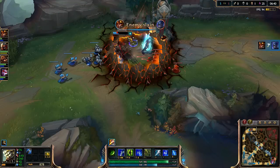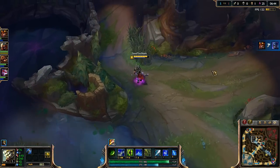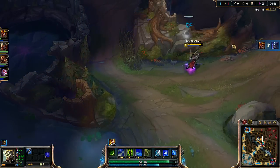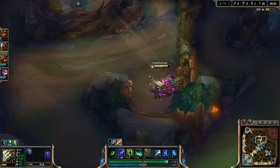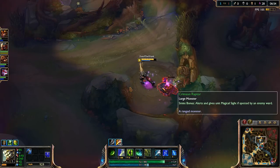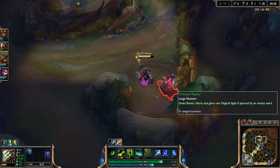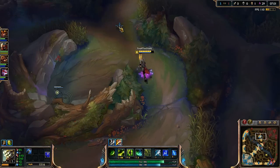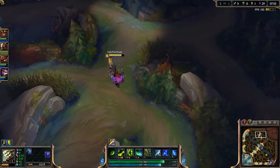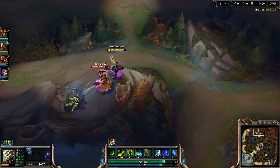Got him out of lane there, got some damage on him. Jarvan's picking up a kill — is he gonna get out? Yes he is, definitely a great job. His red buff's about to run out. I'm gonna counter jungle here a bit, hopefully I don't get surprised by Udyr. My Q cleared his small camp too.